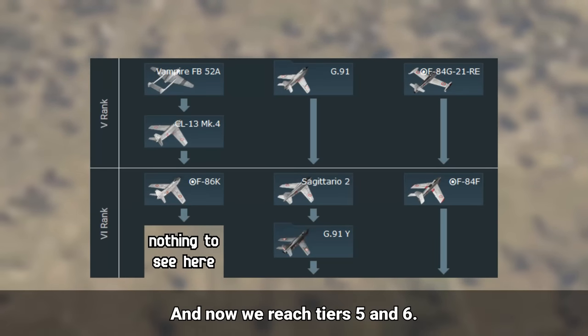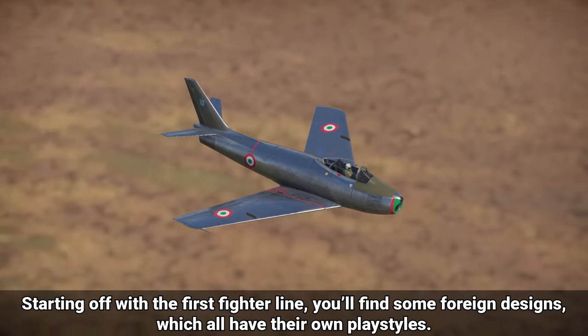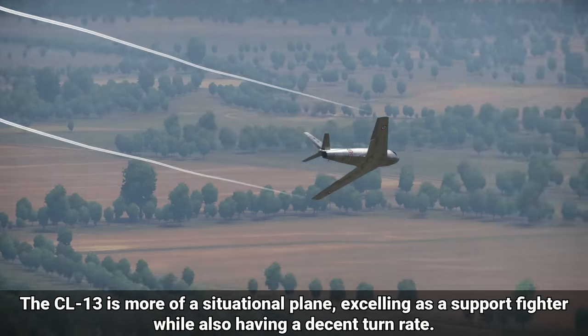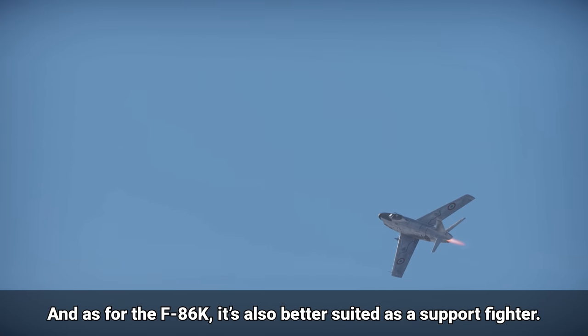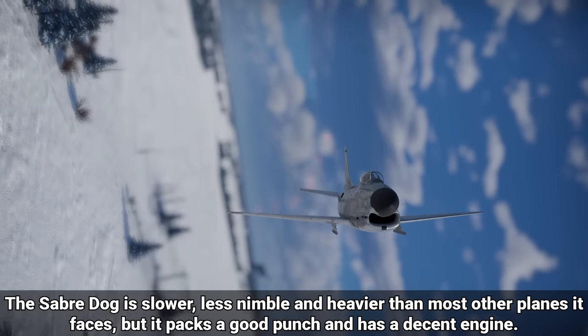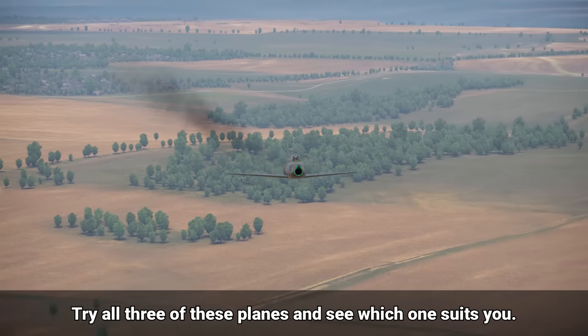Now we reach tiers 5 and 6. Starting off with the first fighter line, you'll see some foreign designs, which all have their own playstyles. The Vampire is a great turn fighter, but it lacks engine power. The CL-13 is more of a situational plane, excelling as a support fighter while also having a decent turn rate. As for the F-86K, it's also better suited as a support fighter. The Sabre Dog is slower, less nimble, and heavier than most other planes it faces, but it packs a good punch and has a decent engine. Try all three of these planes and see which one suits you.